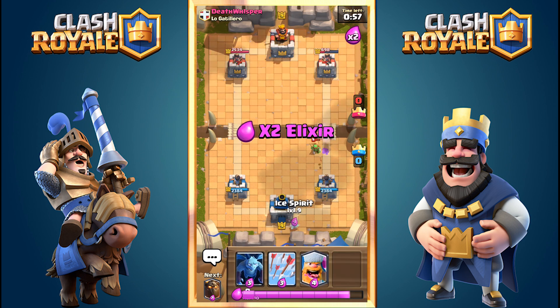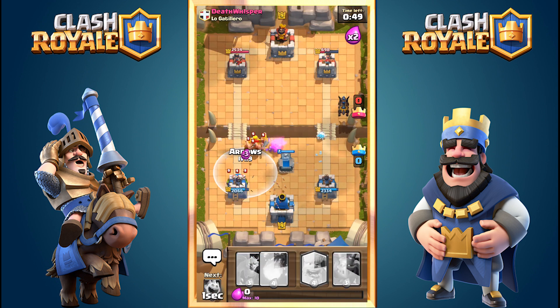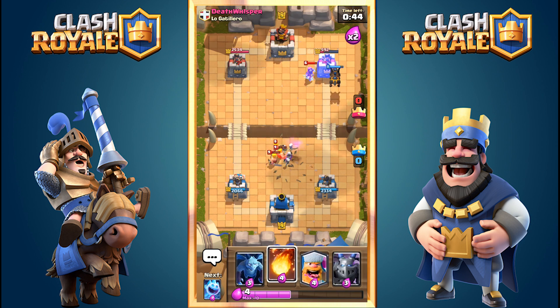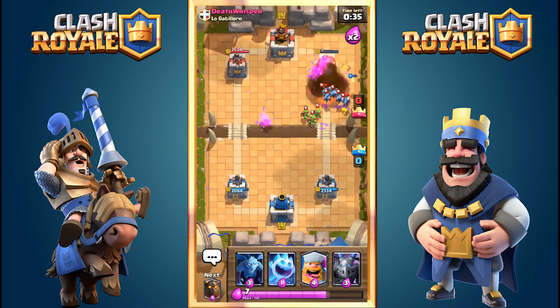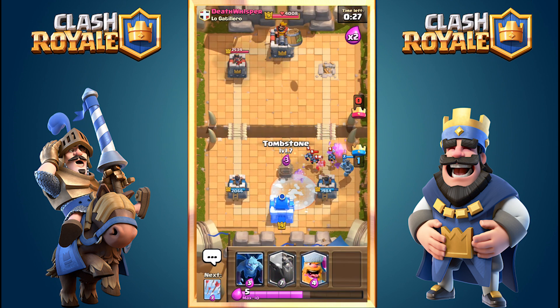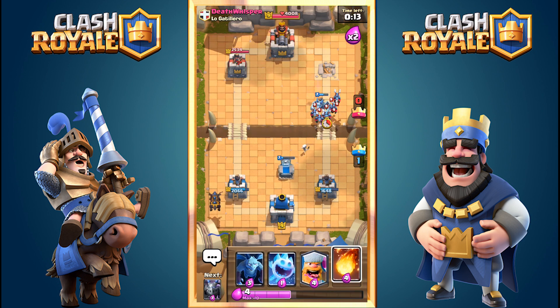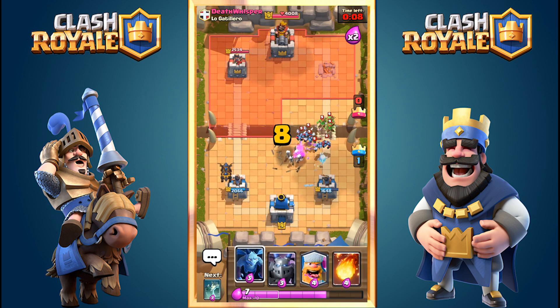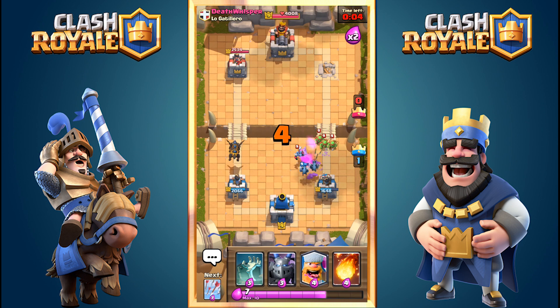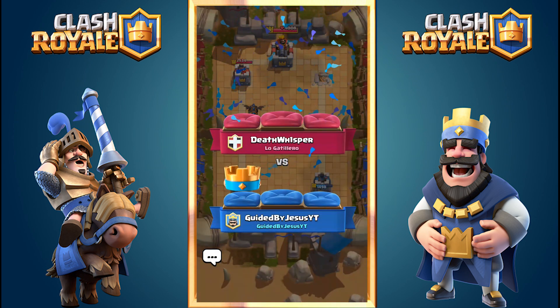I inflicted a lot of damage to his tower and my towers are relatively at full HP. I use arrows to take down the Goblins while the tower shoots the Barbarians, then drop the Tombstone to distract the Barbarians and let the Mega Minion help with the Minion Horde. With only 18 seconds left I just need to defend. I drop my Lava Hound on the left just in case, building a strong push there.